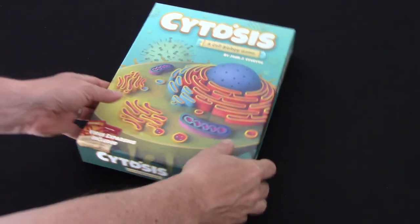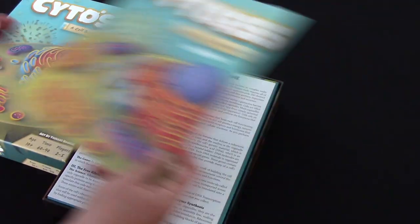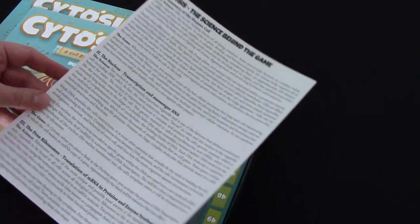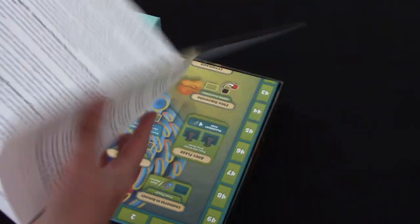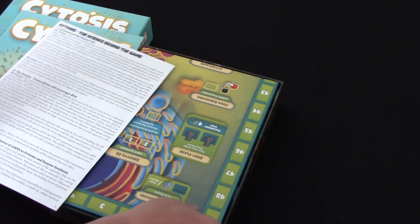One thing that Genius Games does, as well as deliver a rulebook, they'll give you a four-page rundown of the science behind the game - how does this game deliver the theme?